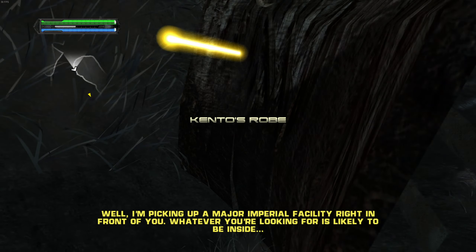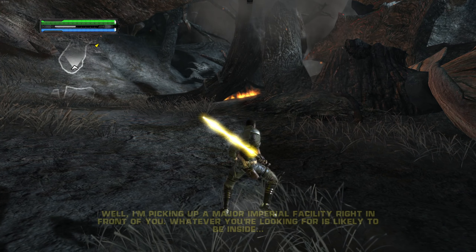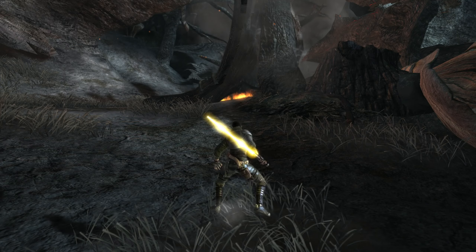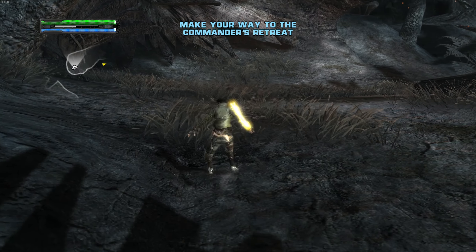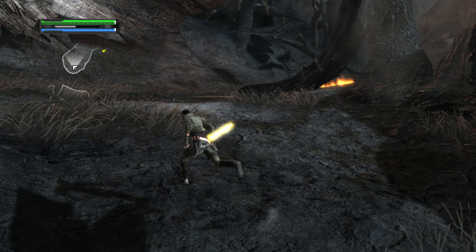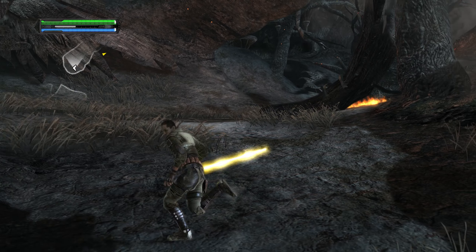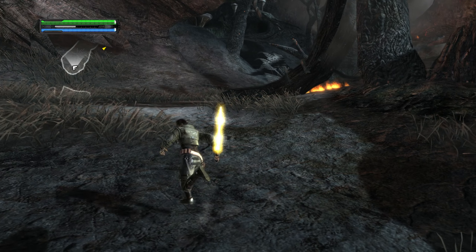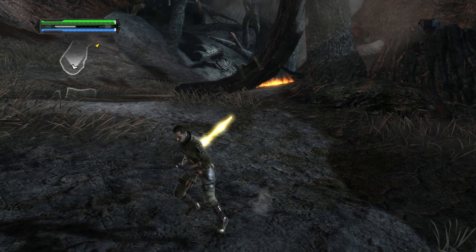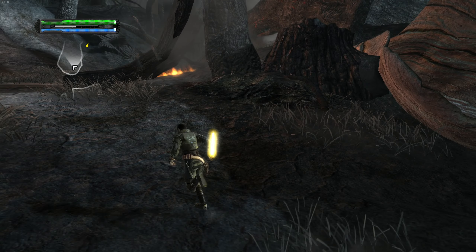I'm picking up a major Imperial facility right in front of you — whatever you're looking for is likely to be inside. We're not going to do the lightsaber just yet. Yeah, we're going to end this episode here and I'll come back and play another one. We'll come back on Kashyyyk — I think that's a decent enough spot to end. I'm going to try and contain Kashyyyk to one episode if possible, or at least not have it stretch weirdly across three. Yeah, that's going to do it for this episode — I hope you guys have enjoyed it, and I will see you in the next one.